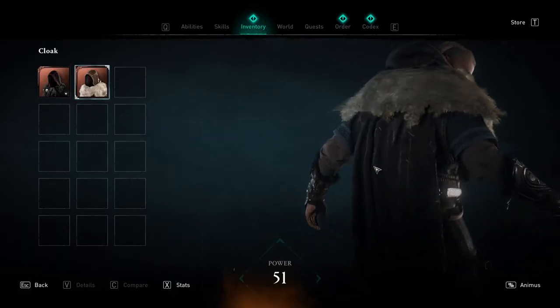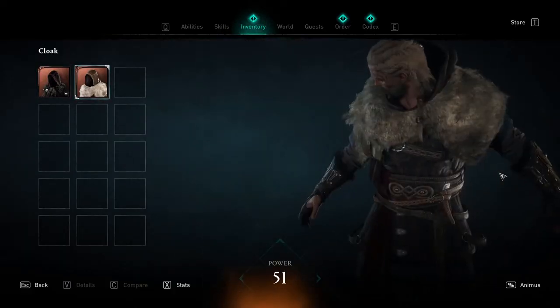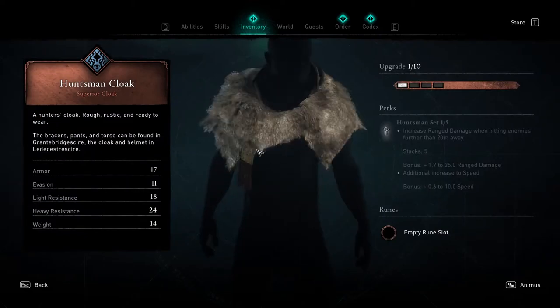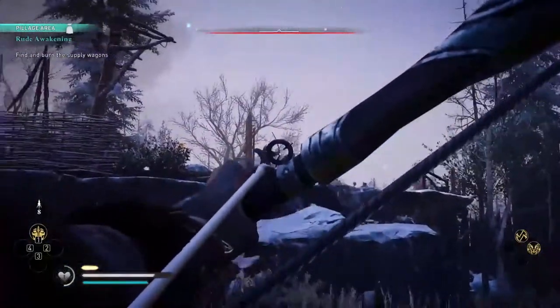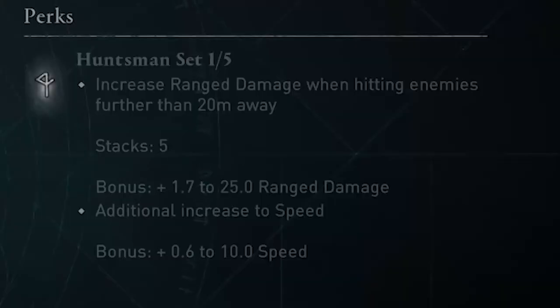Hello everybody! In the game you can find a special set called Huntsman. This set has a powerful set perk that increases damage you deal each time you shoot someone with the bow from more than 20 meters. This bonus damage gets stacked up to 5 times.